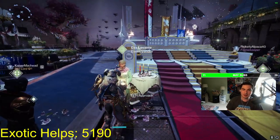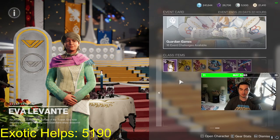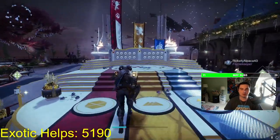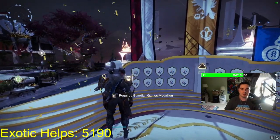In order to get the catalyst, if you already have it from previous Guardian Games, just go to Eva Levante and she's going to have the catalyst quest for you to pick up. If you haven't gotten it before, all you're going to have to do is deposit your medallions, and every time you deposit a medallion it has a chance of dropping the Air Apparent catalyst.